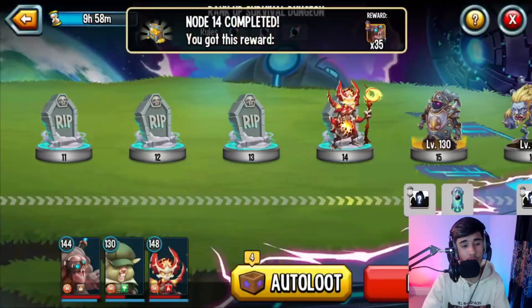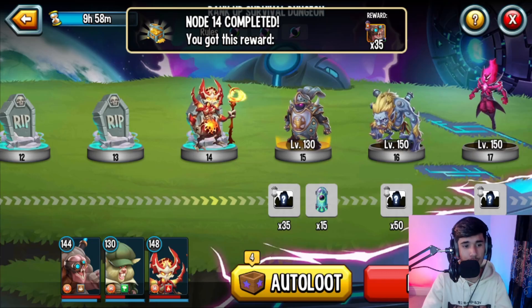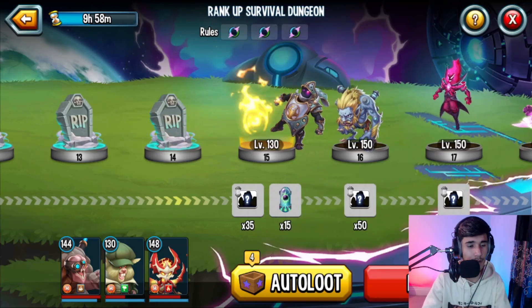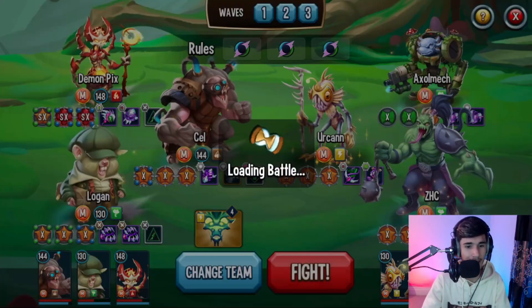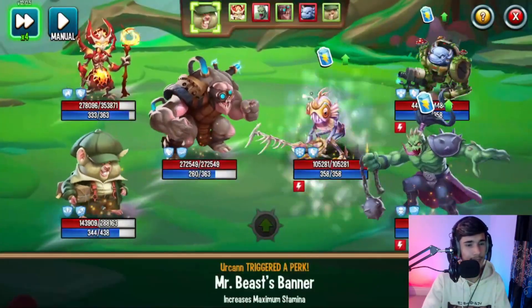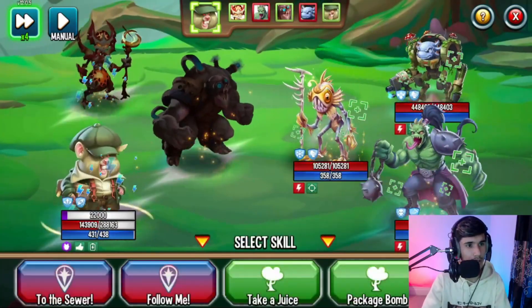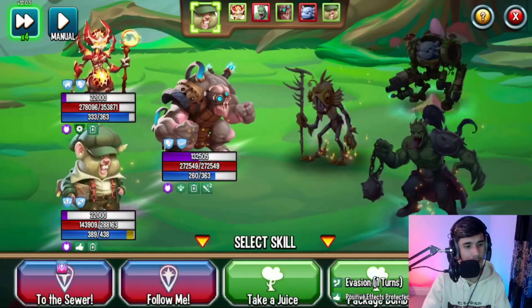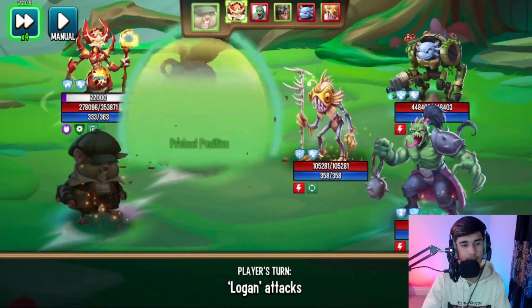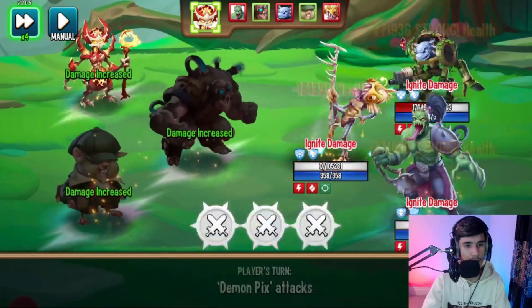I'll save some stamina for the next node. There's going to be a next node but not a next wave — that's what I'm trying to say. Now this one's probably going to have level 10 runes as well — yep, I was expecting it. Oh my gosh, these runes are no joke. The good thing is that they're not mutated runes, if that makes sense — so that saves us. We can actually just eliminate them with this.